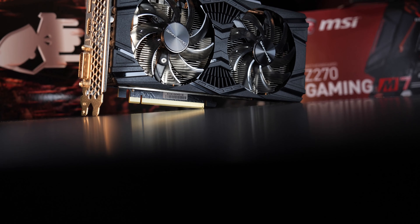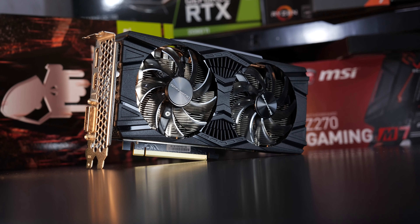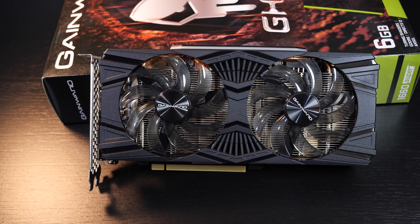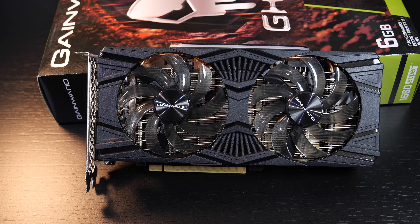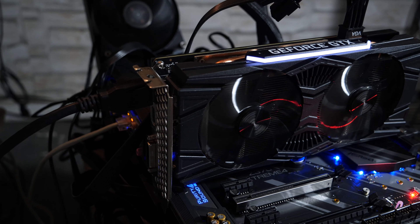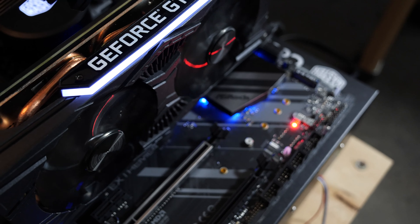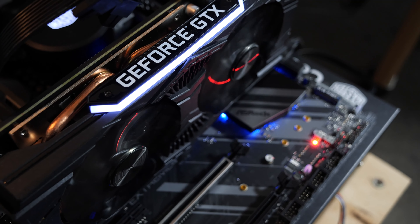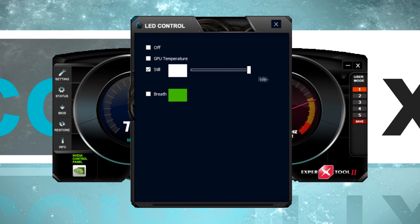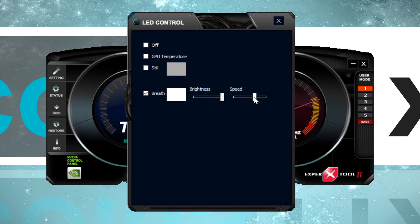I can definitely say nice words about Gainward's design choice here — that's my personal opinion. Admittedly, aesthetics shouldn't play too big of a role, but quite a few of us actually do pay a little more attention to the looks than we should. Surprisingly, there's no RGB lighting on this card, but there is nice subtle white illumination. Brightness, simple effects, etc. can be controlled in Gainward's so-called expert tool.